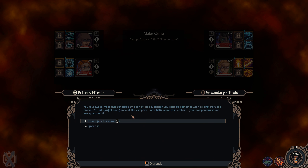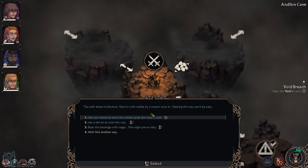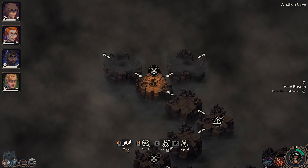Our rest is stirred by a far-off noise — listen, or escape the noise? Good, it was just a creature; we didn't get into a battle. Turning the way won't be easy — use your hands to move debris and clear a path, or use a shovel to clear the way. Yes, we have the shovel!